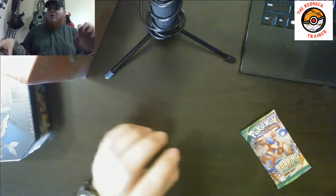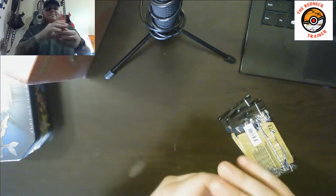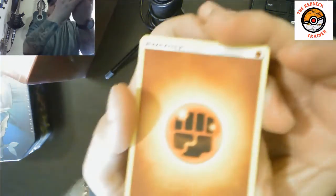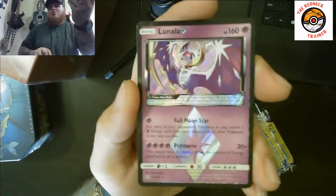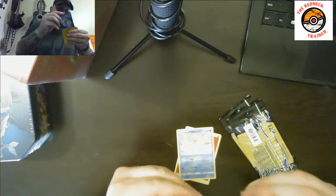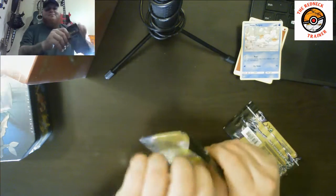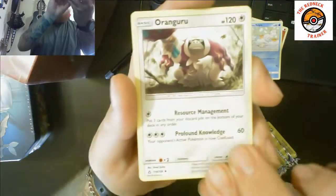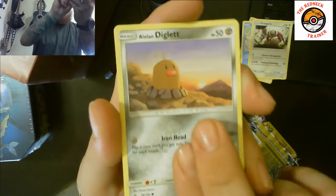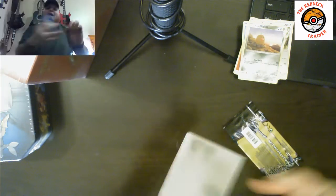I'm going to start with the Dollar General booster packs just to get these out of the way. First pack: we have a Strength Energy and an Alolan Vulpix — starting off strong! Then a Lunala prism card — I'm going to go ahead and put that in a sleeve, I like that a lot. Dollar General coming in clutch! Second pack: we've got an Oranguru and an Alolan Diglett, and a holographic rare Lucario. Two for two with the Dollar General packs!